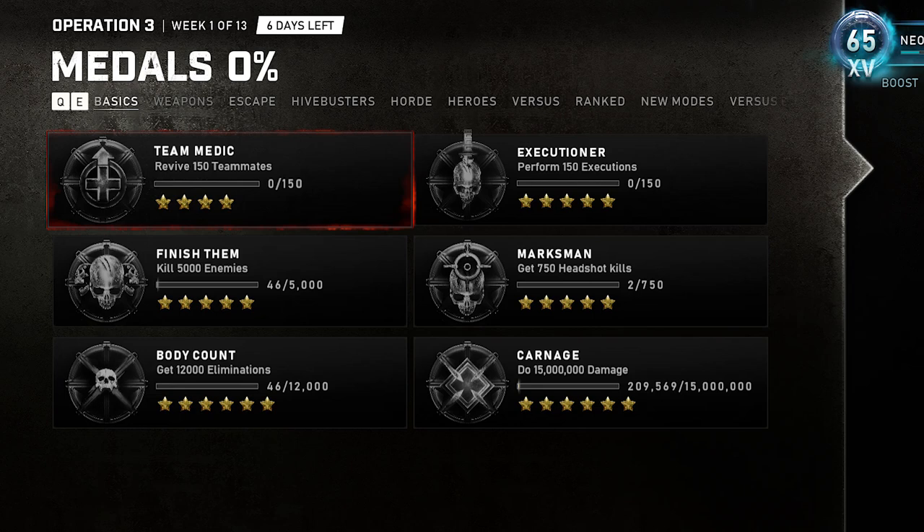As for unlocking the Armed and Dangerous Execution, there are 6 unique medals you'll need to unlock before obtaining the skin: Team Medic — revive 150 teammates; Executioner — perform 150 executions; Finish Them — kill 5,000 enemies; Marksman — get 750 headshot kills; and Body Damage — do 15,000,000 damage.